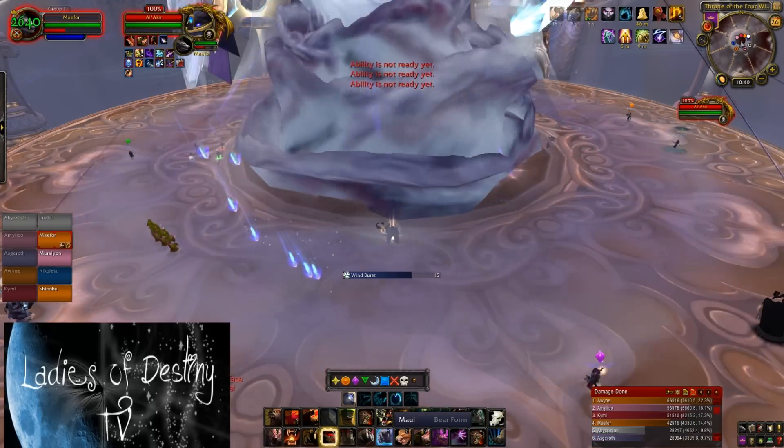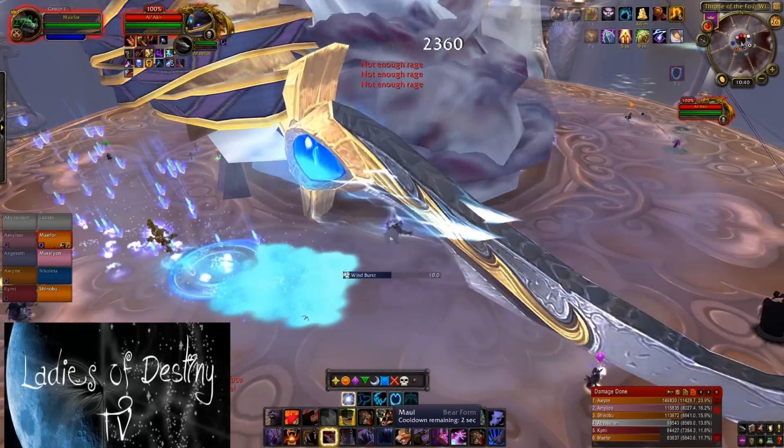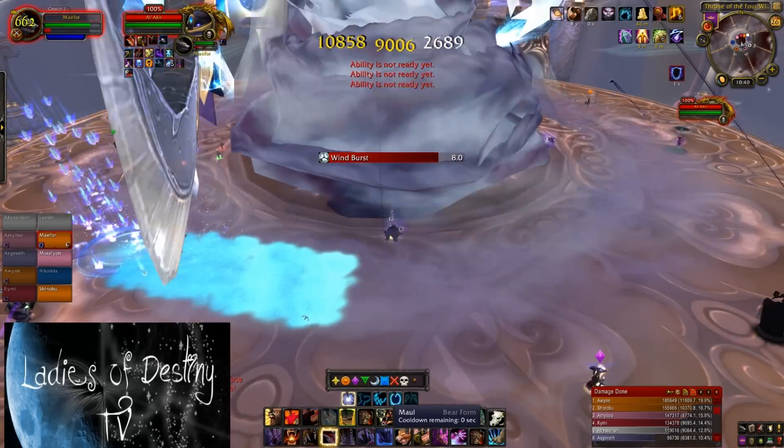Alakir is an overall difficult encounter with heavy mobility involved. It also has a really strong DPS check and you should not attempt this fight until you have gained some gear from other easier raid bosses.